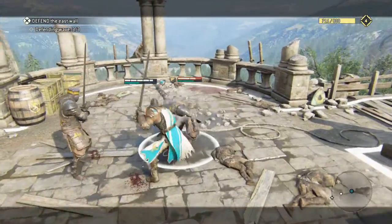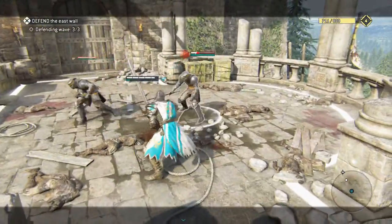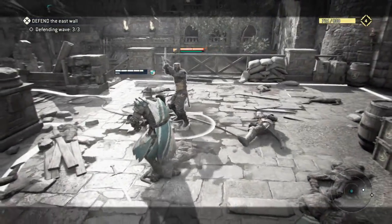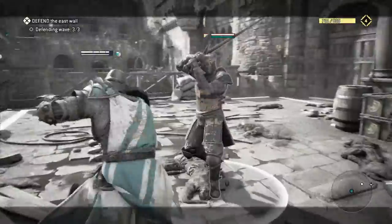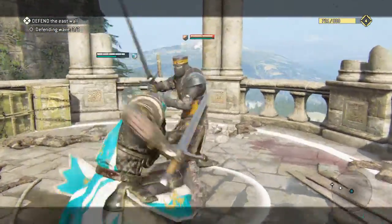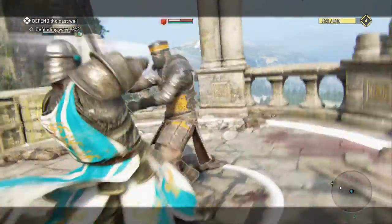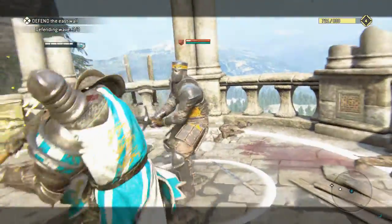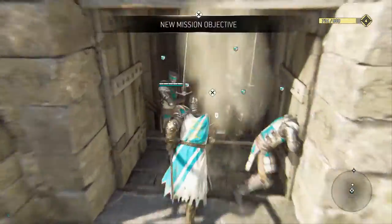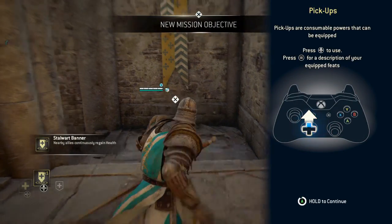The ganks are going to be real on this difficulty. I kind of like that attack — but I'm out of stamina. Oh my gosh, he's predicting my movements. Just die! Alright, here's some healing with stalwart banners — these things are going to be huge.